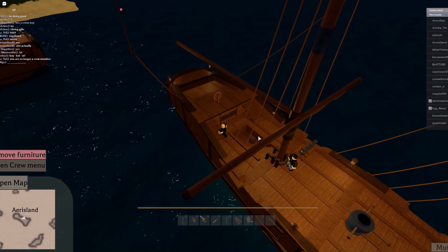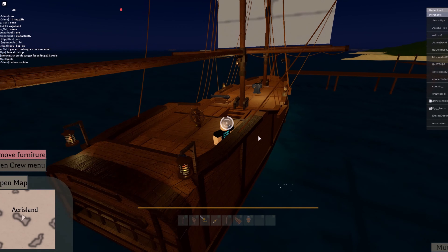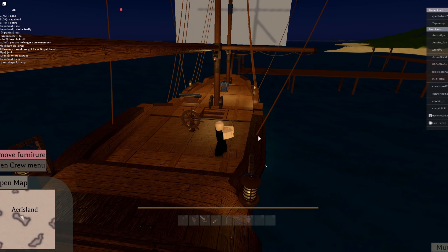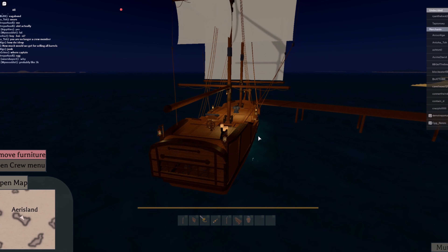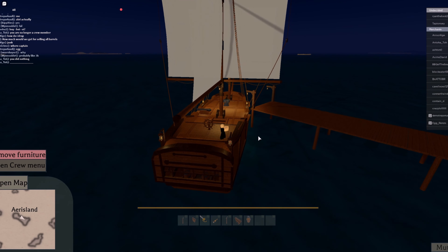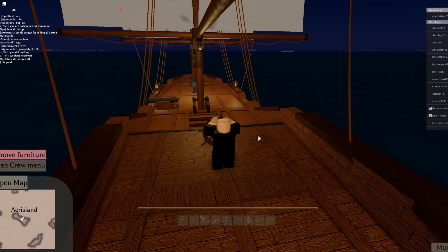I'm also going to do this for the sail behind — on my sloop it usually only has one sail, so there shouldn't be much of a problem. Hold S on this one too. And there we're done and now we're on course.